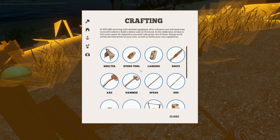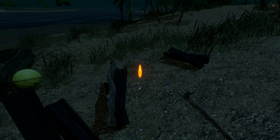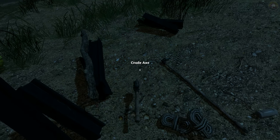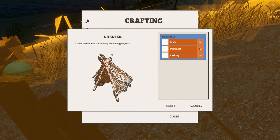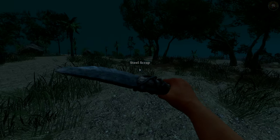Sorry about that - been a while since I've been in this game. Craft again - there we go, beautiful. Let's get our axe going. Now I keep accidentally pressing Q. We need to build a shelter, that's the priority. We're going to go get some palm leaves now.